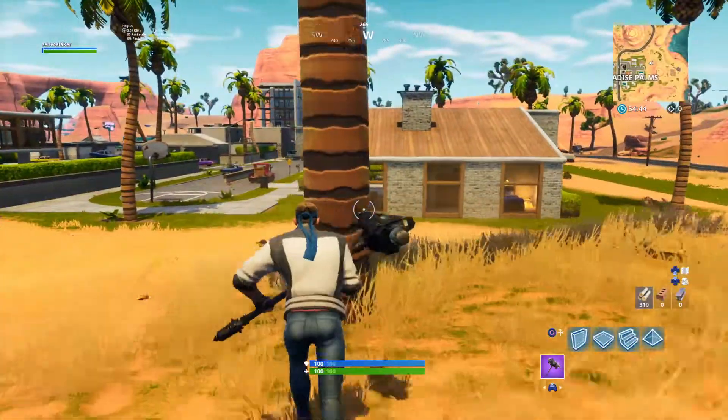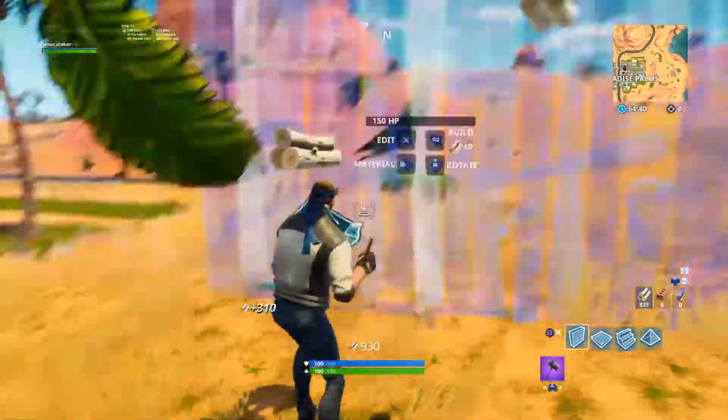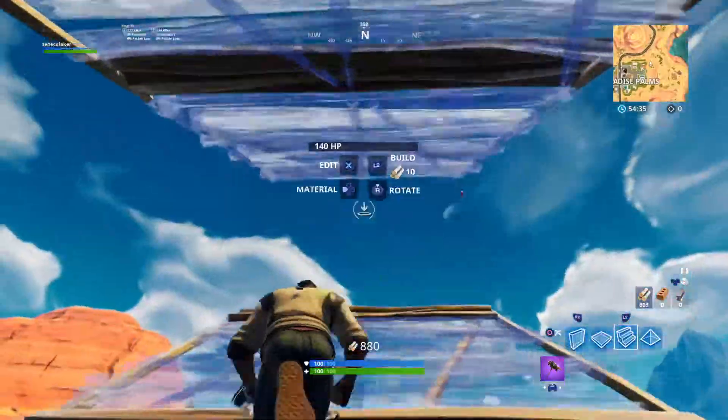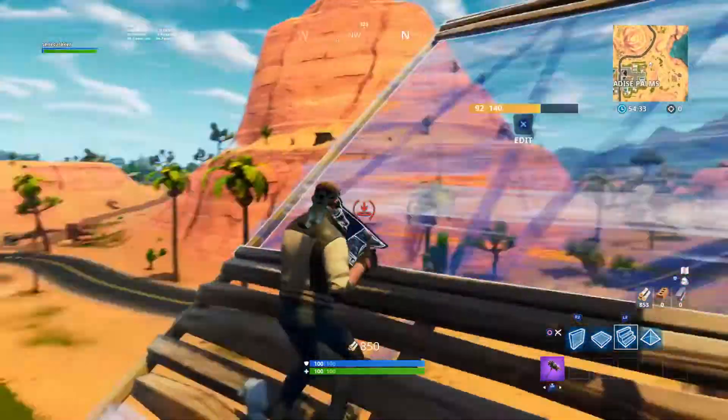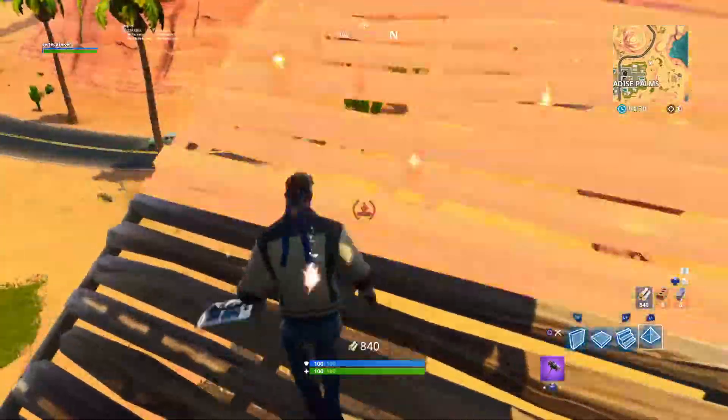So one of the tricks is — let me get these trees. So let's say someone's right above me while I'm walling. What you want to do is quickly turn and place a pyramid.